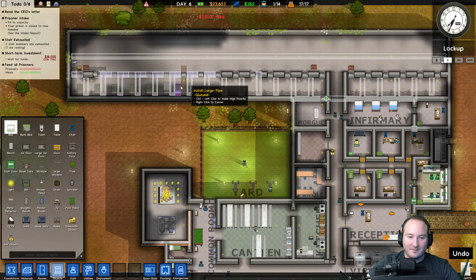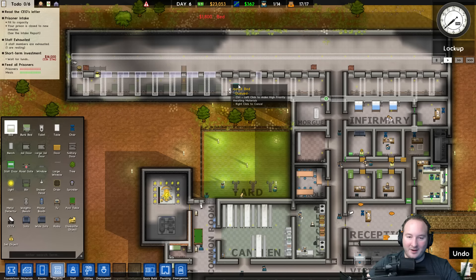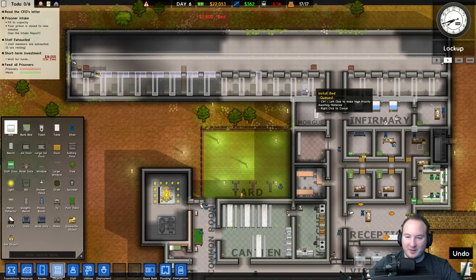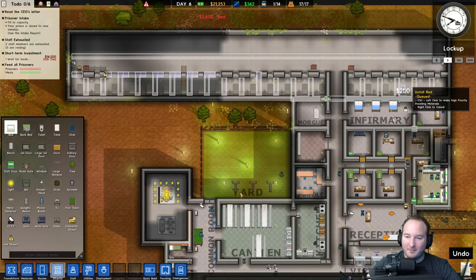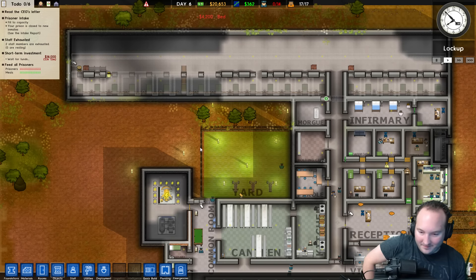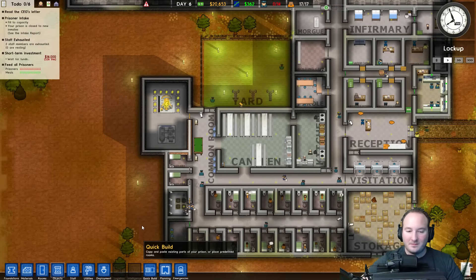They're hooking up all the lights and stuff too — which is perfect. That room is getting brighter. We've got all this stuff queued up and we've still got tons of money, which means we might even be able to spec out the other side here as well.